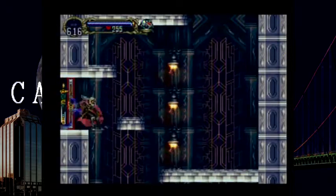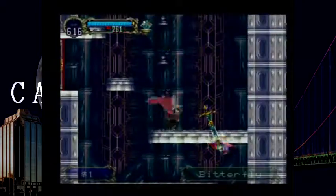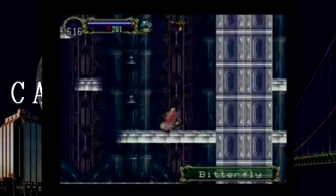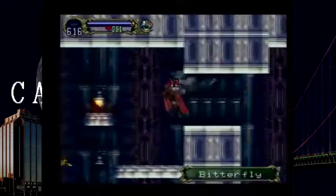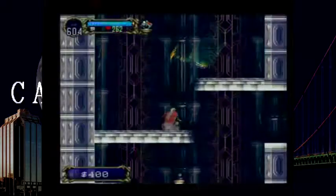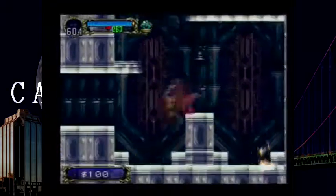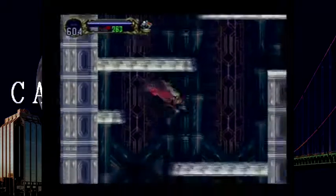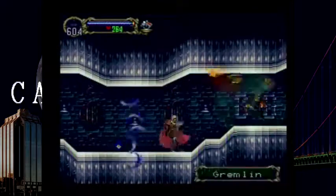Okay, so here we are in the Alchemy Laboratory. This room is full of these flies that are invisible half the time at least. That's the problem with this particular area of the Reverse Castle — it's chock full of invisible enemies. It's not exactly the most fun. Just be walking along and then — oh, by the way, there's an invisible fly here. Congrats on walking into him.